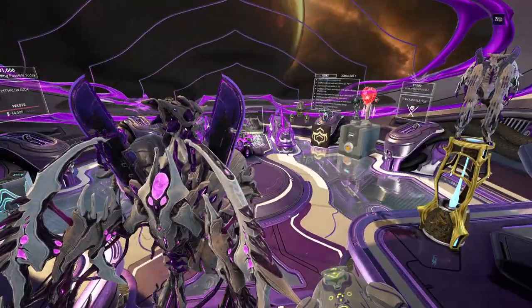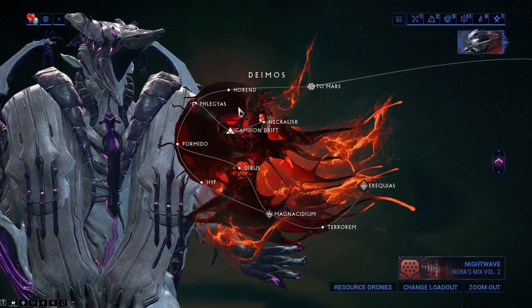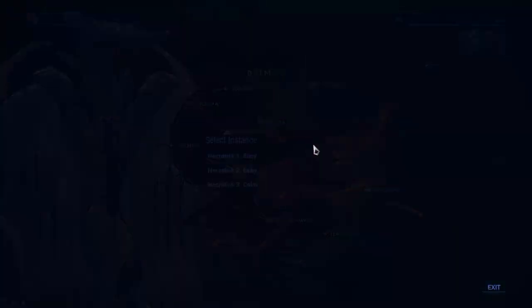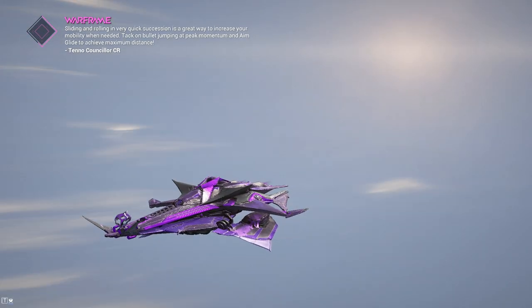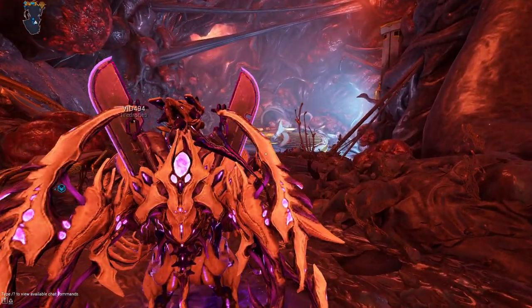A couple of things you need to know first: you need to be Mastery Rank 8 to unlock the Helminth system. You have to have Deimos unlocked and complete the Heart of Deimos quest. Once you have done that, gather some resources, play some bounties, and reach Rank 3 with the Entrati family on Deimos, and you will be able to buy the Helminth system from Son.